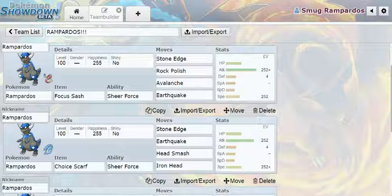Rampardos is so good. It has really bad defense and really bad speed, but I think you can make up for that. My favorite set is Focus Sash — you set up a Rock Polish on the turn you survive, then go for Stone Edge. Priority can kill you, but that's a chance you have to take. Sheer Force makes your attack even higher.